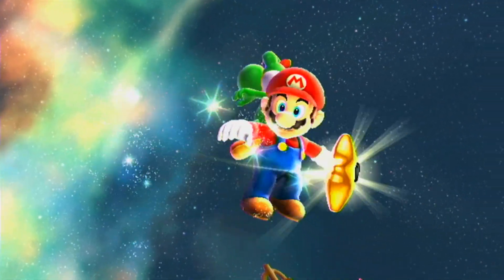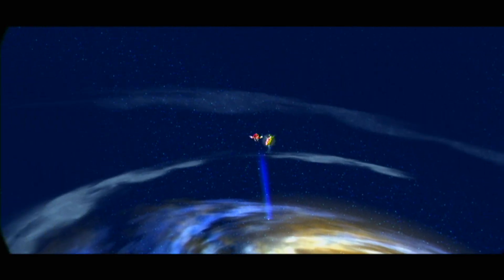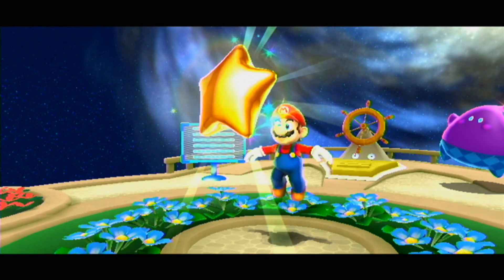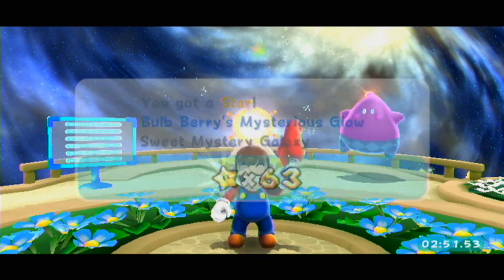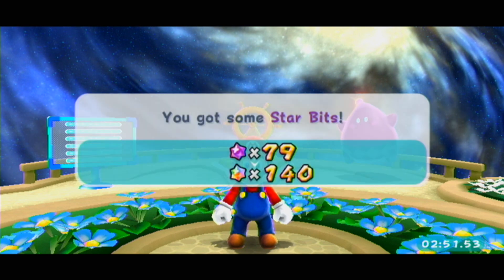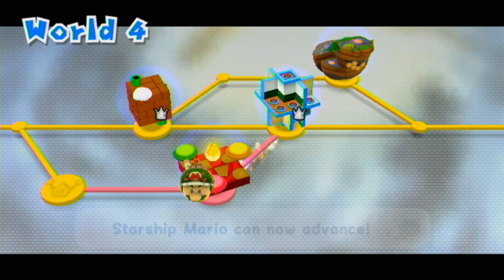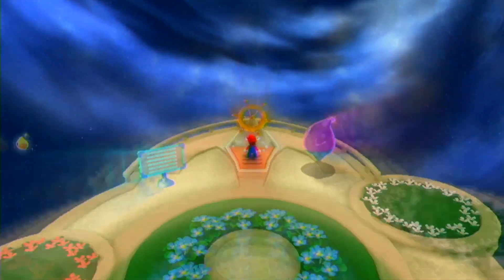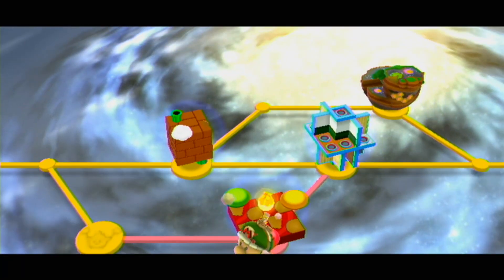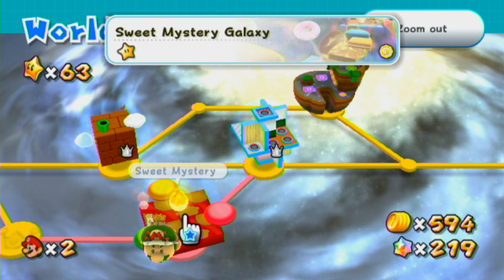I wish we got golden Yoshi, but we get regular Yoshi. He transforms back as soon as you get the star. Regular Yoshi's okay, too, but it'd be kind of cool if golden Yoshi could be in the cutscene. I think that's the only star in that galaxy — there's a comet medal, but that's not going to appear for a while. 26 of those, 219 star bits. And that just opens up the path from there to there — it's completely useless. But I guess that means you can skip this galaxy completely.